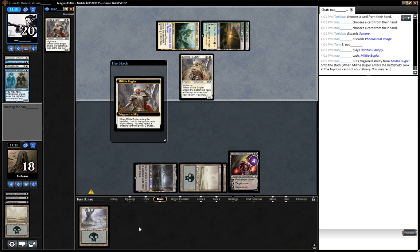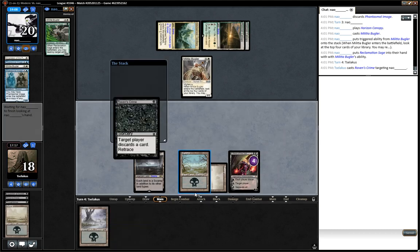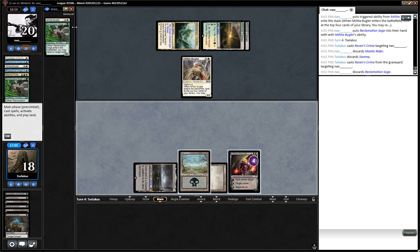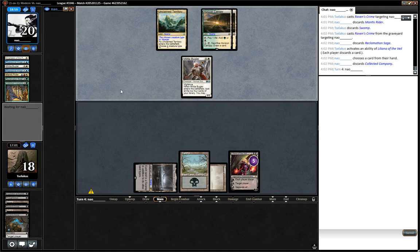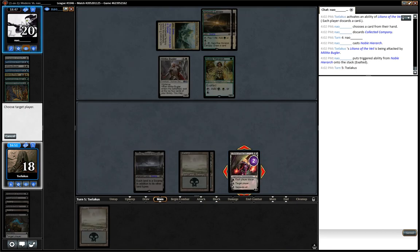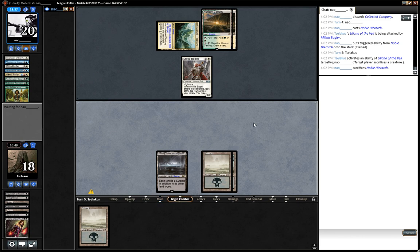Maybe I don't make him sack it. Maybe if I draw another Swamp, I just make him discard three cards. Mantis Rider — oh man. Well, we've done our thing. We've done what we came here to do. We may as well take the Noble Hierarch off him, and now we're just praying. Humans is tough. It's not over yet though — we've got Bontu in our deck, we've still got some Smallpox.